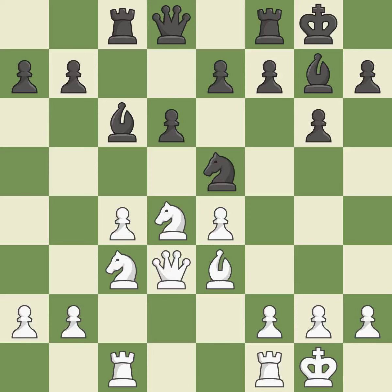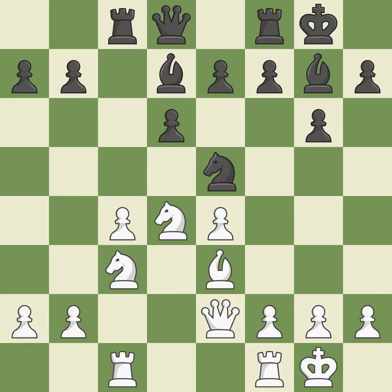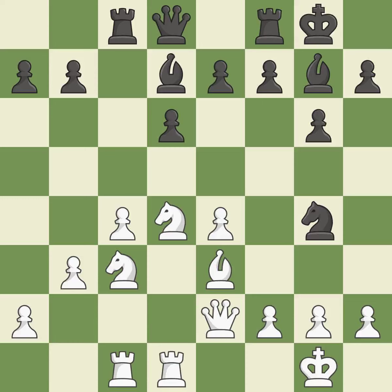This move puts the queen on a safer square. This reveals an attack on a pawn. The pawn is now suitably protected. The best choice is this one. It is ideal — this is an equal trade.